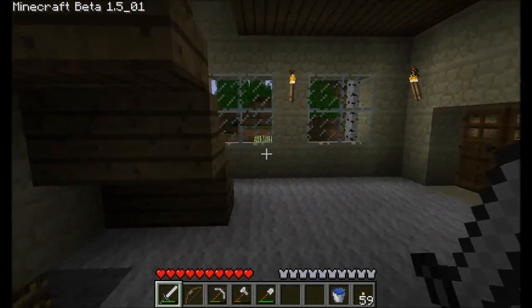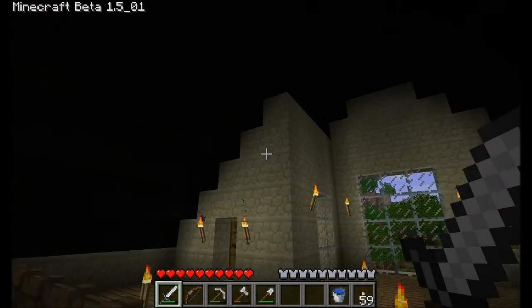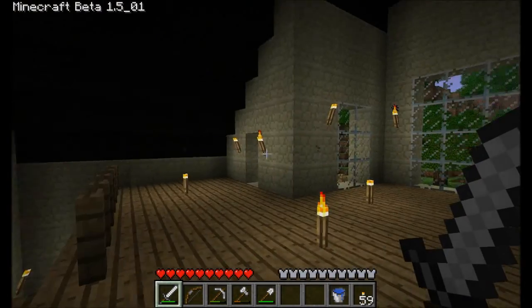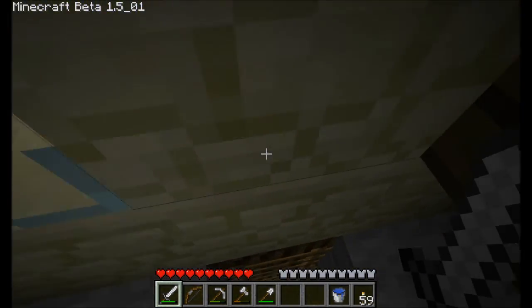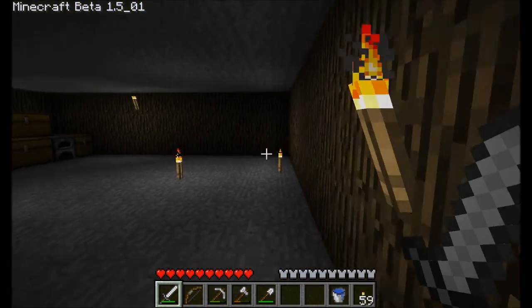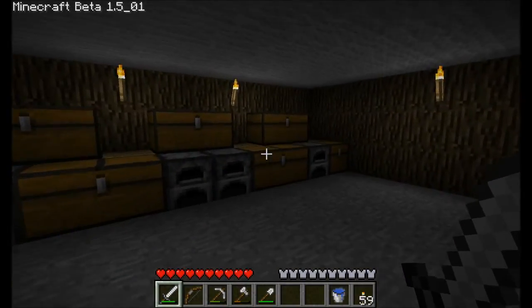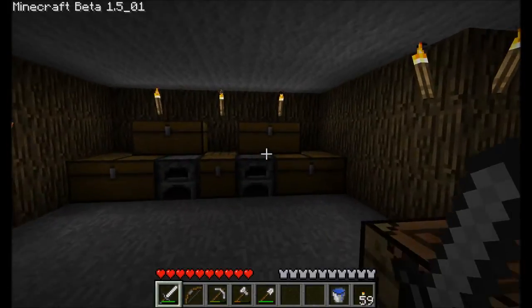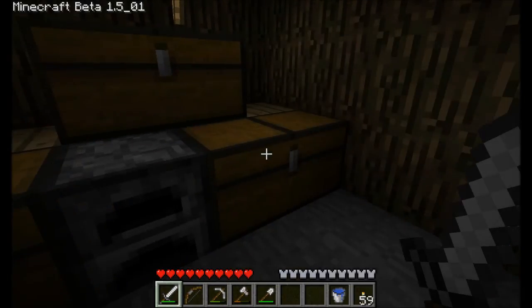Moving upstairs so you guys can get a look at my roof — it's pretty dark. It looks awesome, actually, in my opinion. It looks really good. I also added a basement, just a simple basement. And what's a basement without wooden paneling? I made the walls out of wood. Organized my stuff finally — stone, dirt, clay, whatever. I'm not gonna run through the whole thing.